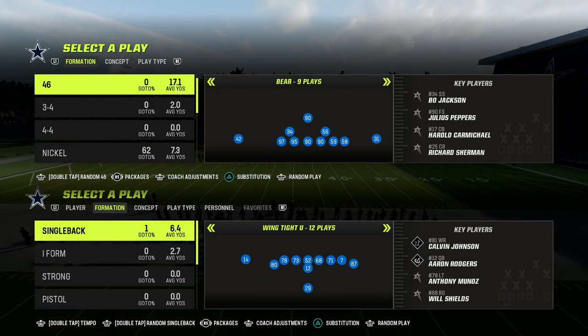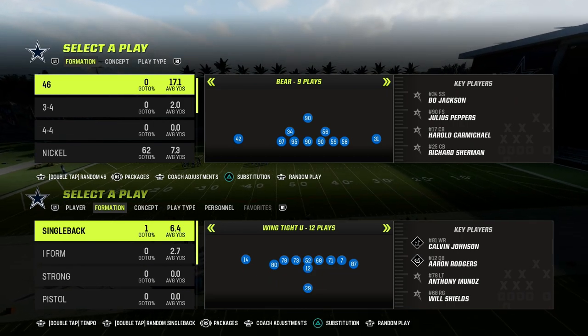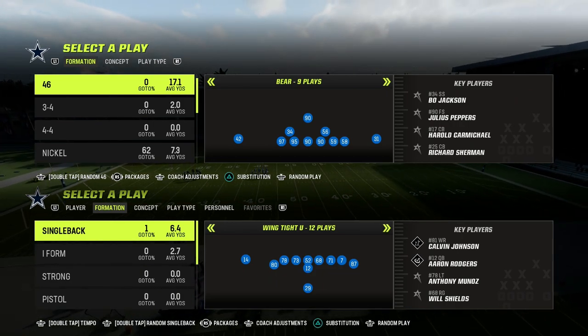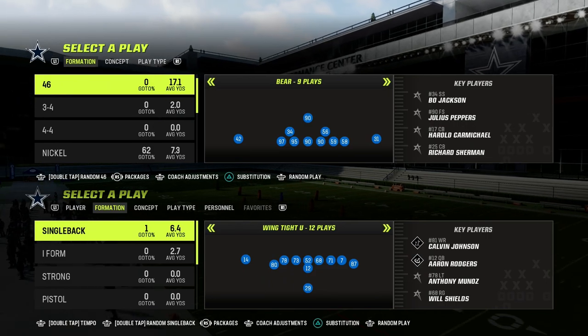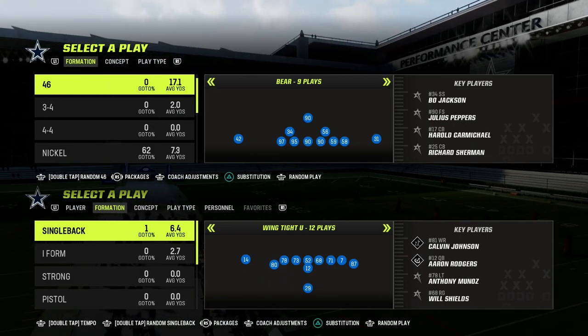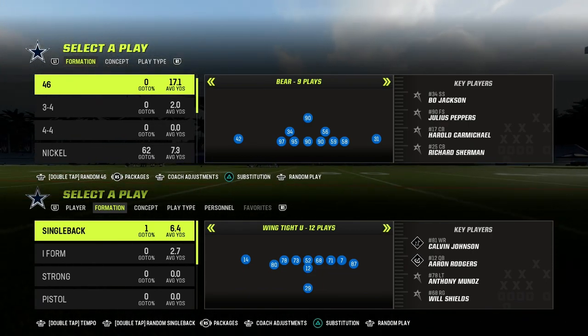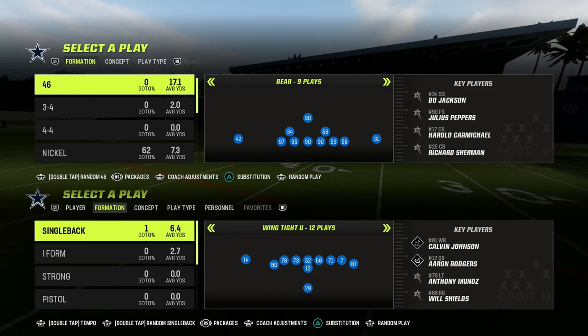In this video I'm going to show you how to use the mesh concept to make an effective passing attack from pretty much any formation in Madden 23. We're going to show you this out of the spread — it was actually originated as an air raid passing concept out of two back — but we're going to show it out of spread and then talk about how you can apply this concept to other formations.